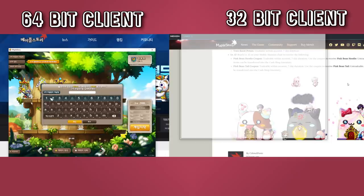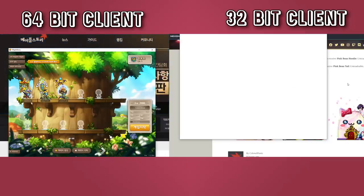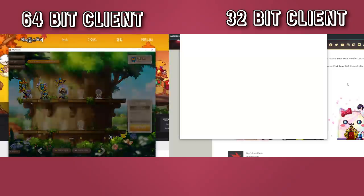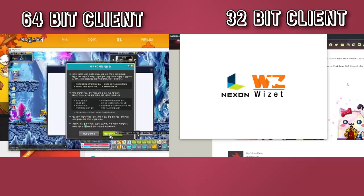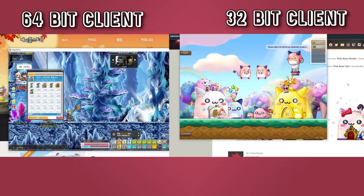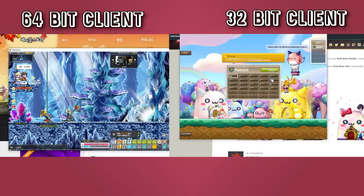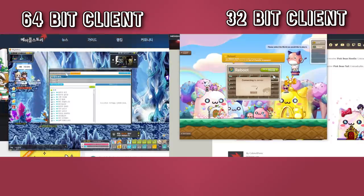Wow, that actually is a massive improvement. I wouldn't say it's lightning-speed fast, but compared to the old client, yeah, it's pretty good. Almost there, 32-bit client, come on — pali pali! By the way, the speed of actually getting into the game after selecting a character is greatly improved as well, as you might have noticed. So good stuff so far. Yeah, the 32-bit client loading is still gonna take a while unfortunately. The loading speed is actually greatly improved — I think it's like 40 seconds faster compared to previously. Still not lightning speed, but hey, it's actually pretty dope.